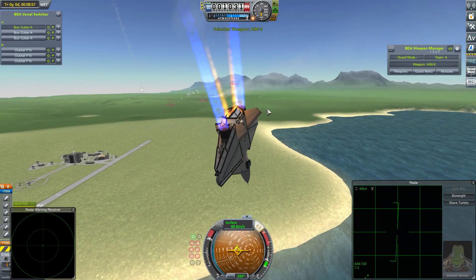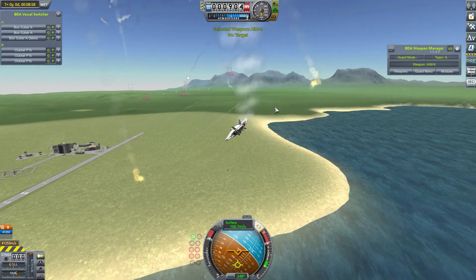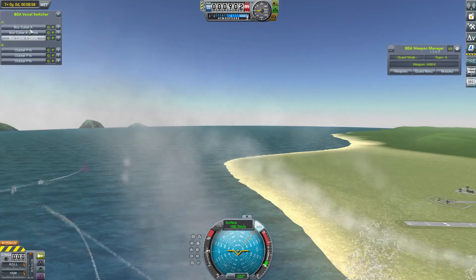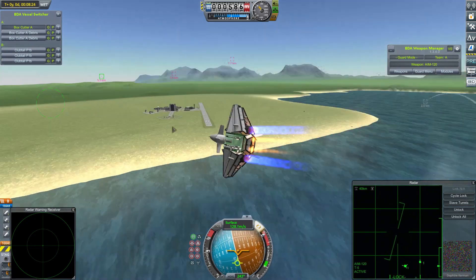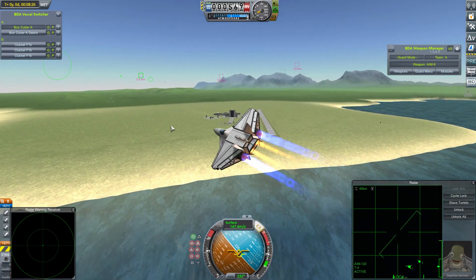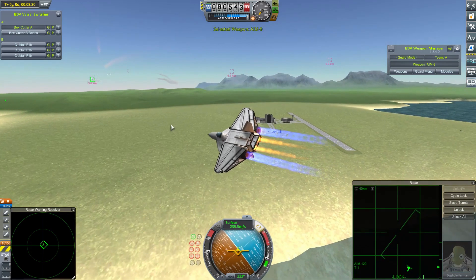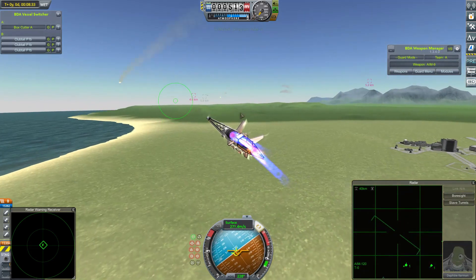Jebediah Kerman still firing off missiles — two sets across, still quite far away. Jebediah dodging those missiles, but only just... not quite enough. And another one of the Box Cutters seems to suffer a similar fate at exactly the same time. It's down to just the one. It was genuinely just missile tennis at a great range.